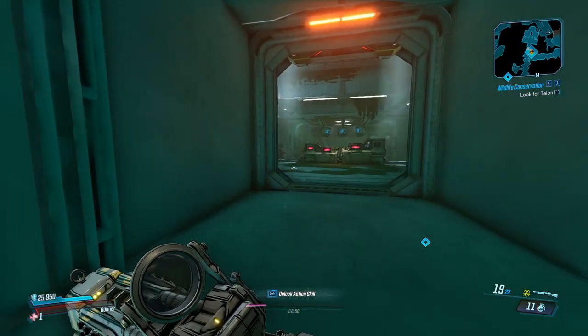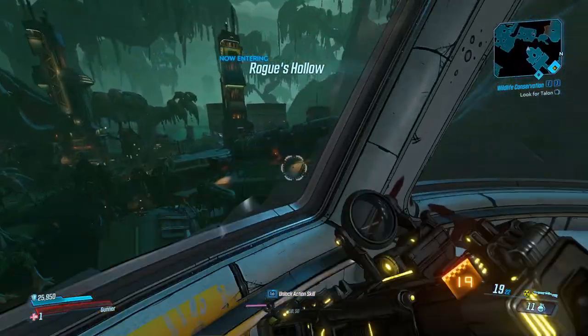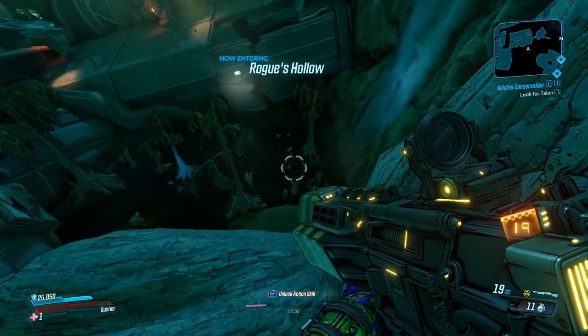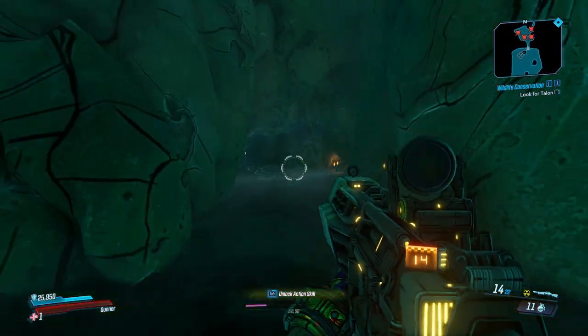From here you want to take a right and walk up to the window. You want to jump out the window, and down to your right you want to try and land on a large root. From there you can simply drop down and you'll be right where the Psycho Billies spawn.